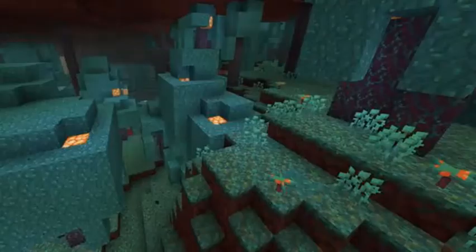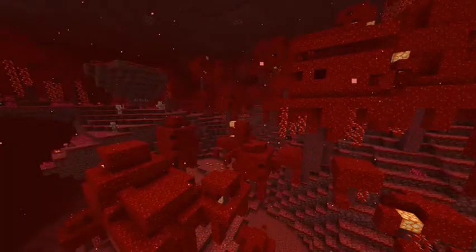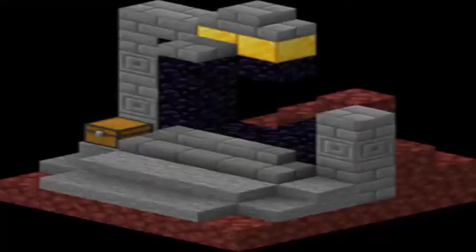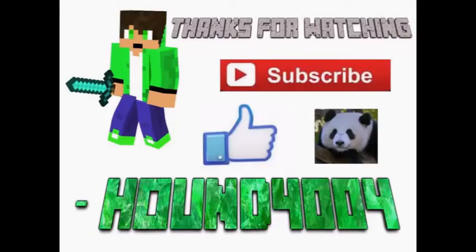The sections are: The Intro, The Warped Forest, Soul Sand Valley, Crimson Forest, Basalt Delta, Nether Wastes, Netherite, Mobs, and then Random Blocks, Items, and Changes, Structures and their Items, and then we'll end off with some brand new advancements, and then finish it off with the outro.